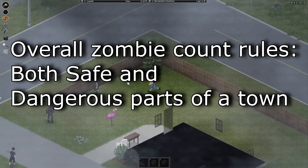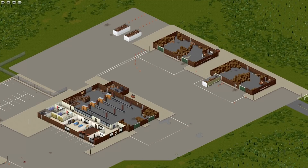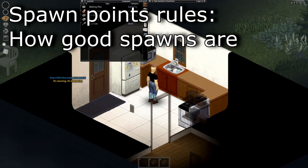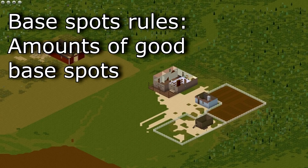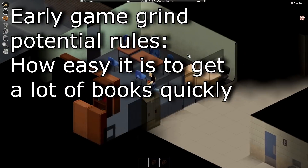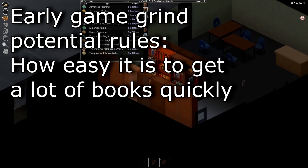Zombie count will be overall, meaning we take both safer parts and dangerous parts of that town into account. High tier loot would be amounts of warehouses, police stations, gun stores, hardware stores, etc. Spawn points will be overall how good spawn points are for that town. Base spots will be the potential of making a good base in that town. Towns with gated houses, remote farms and things like that get more points. Early game grind potential will be how easy you can get books to grind using Life and Living. This has to be taken into account because a lot of players rush libraries for books to gain massive XP with the carpentry and survival shows.